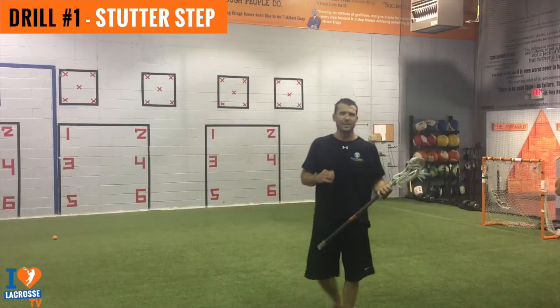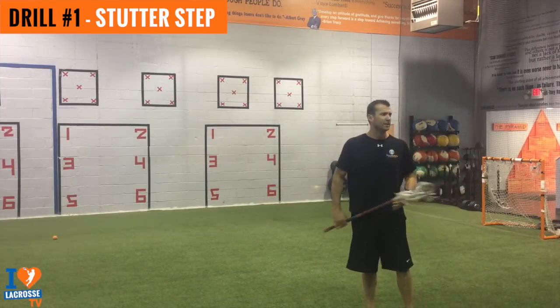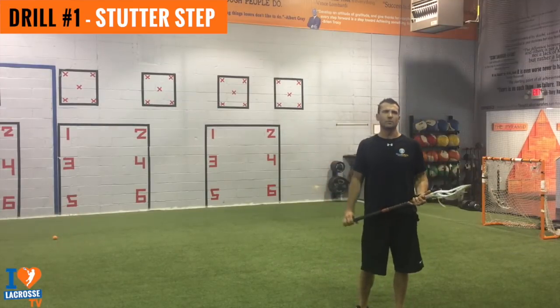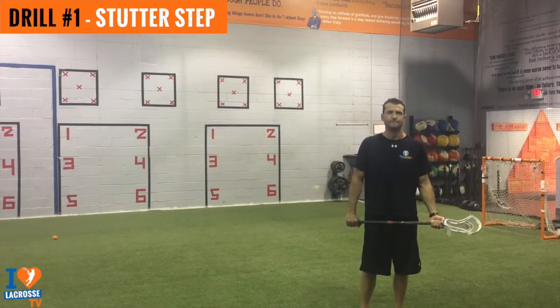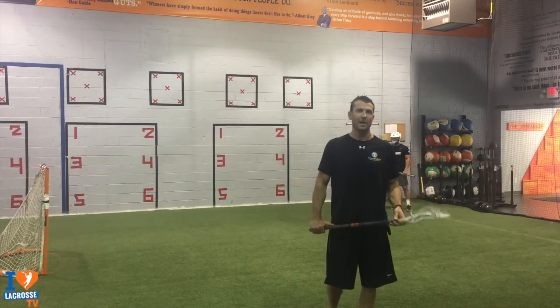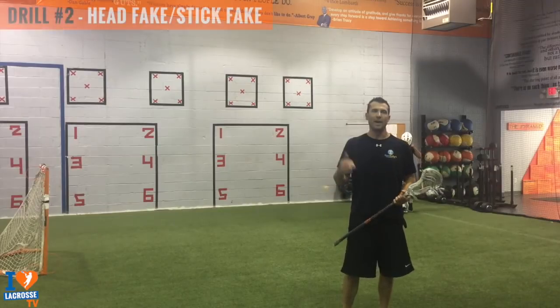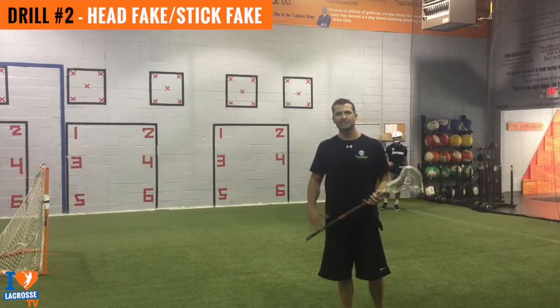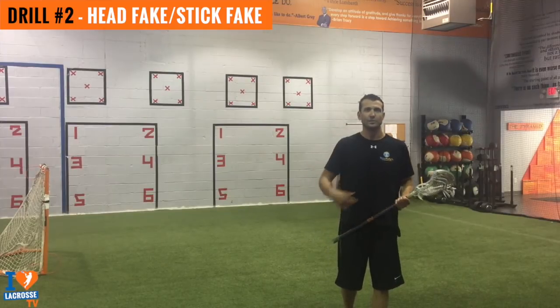If you can master that stutter step move, it's just another way to get your hands free. You can use it when you're closer to the goal for a set shot and you can use it on the run for an alley dodge. The next dodge we're going to talk about is going to help you be unguardable — it's a fake pass, a head fake, a stick fake, where you're faking like you're passing to your teammate so you can dodge.